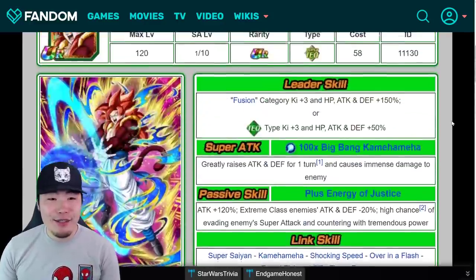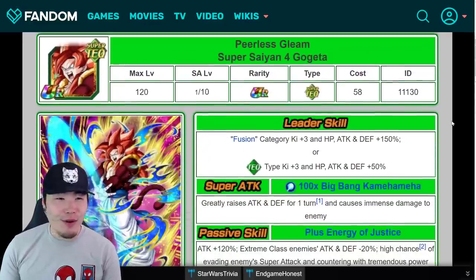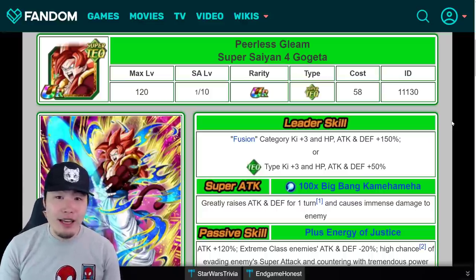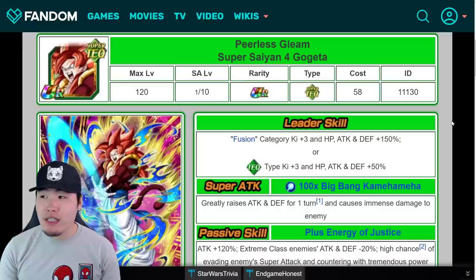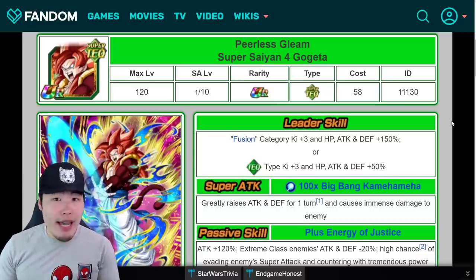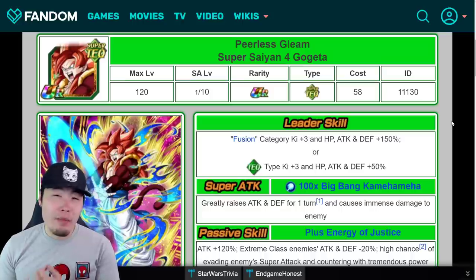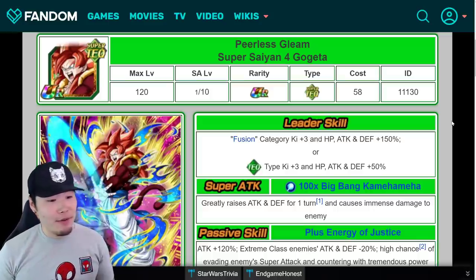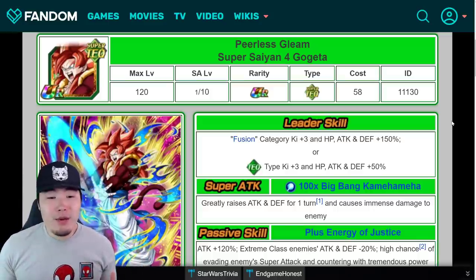That's it, guys — a mini prediction for what the new Super Saiyan 4 Gogeta will do. He also has an active skill. As far as the active skill goes, I have no idea what it's going to do, but it's either going to be most likely a super attack or some kind of a buff, like Super Saiyan 2 Angel Vegeta or LR Blue Boys. We'll have to wait for more details.